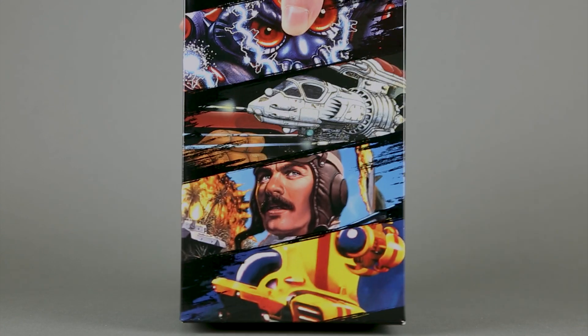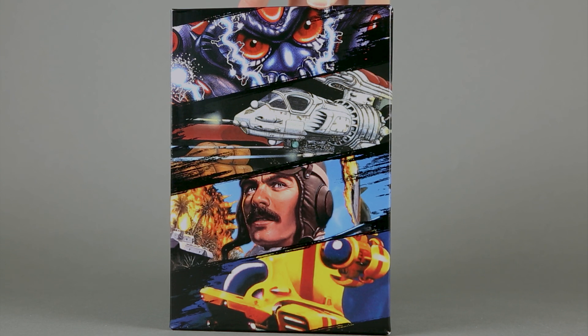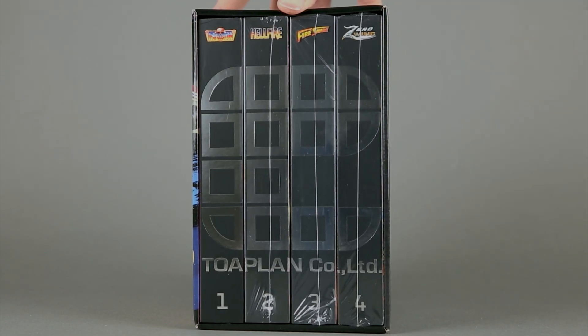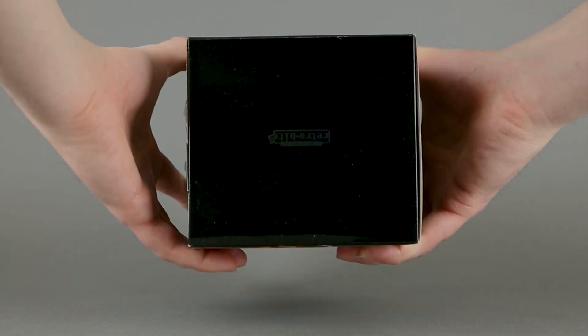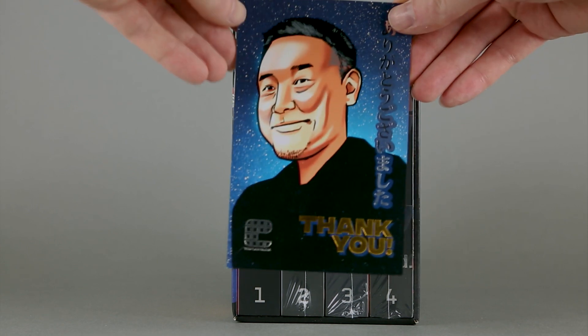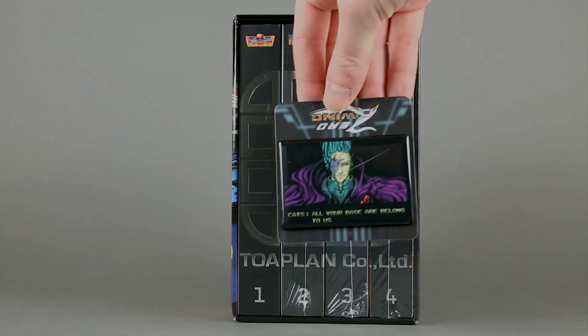Going around the box, we see part of the front cover illustration for each game. There are the actual four games, and unfortunately I unwrapped this one before filming by error. The last side has the Retrobit logo and on the top the Topline logo. Before going into the four games, there are two extras: a thank you card and a Zero Wing pin.